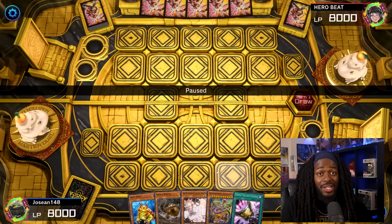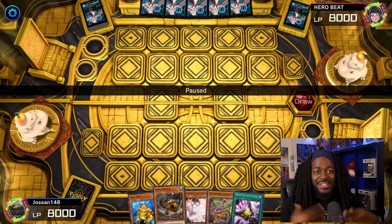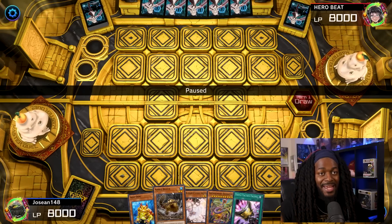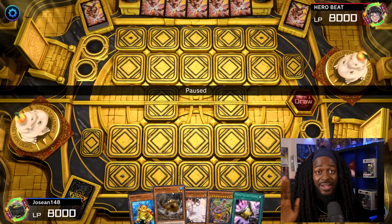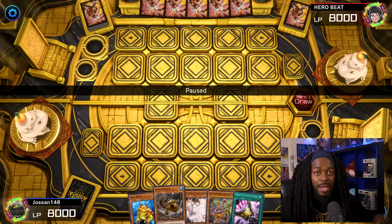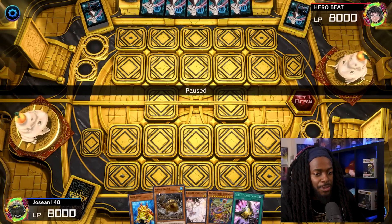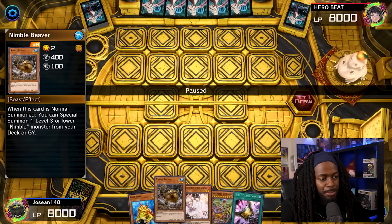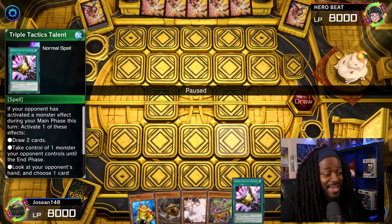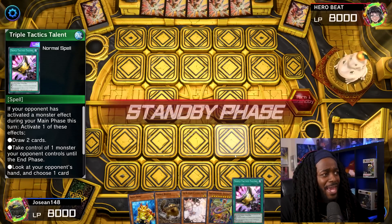This deck works well with any deck that has a ton of level 2 monsters and can work through them. It can also link and XYZ summon into level 2 Link-2 and Rank-2 monsters respectively, but most of the time you're locked into only being able to summon Link and Rank 2 monsters. Joshan's hand has Swap Frog, Nimble Beaver, Ash Blossom, Arch Nemesis Protos, and Triple Tactics Talent. This is a Diamond Raid match, so I expect nothing but phenomenal gameplay here.